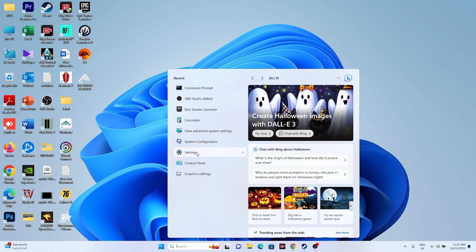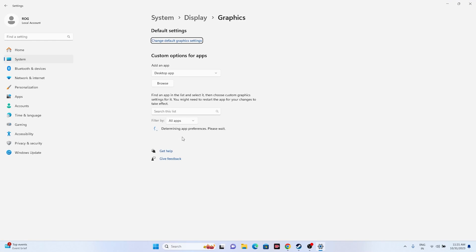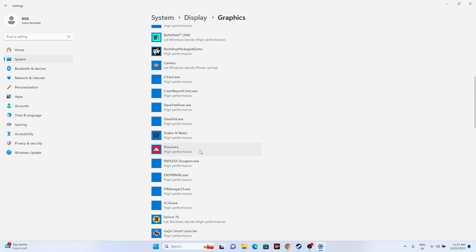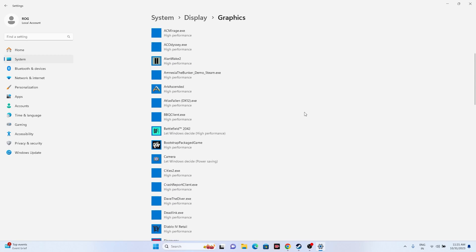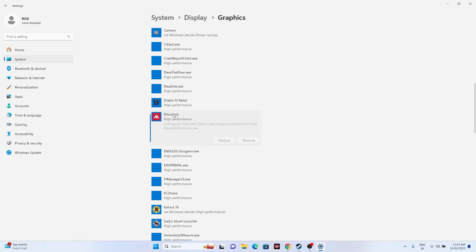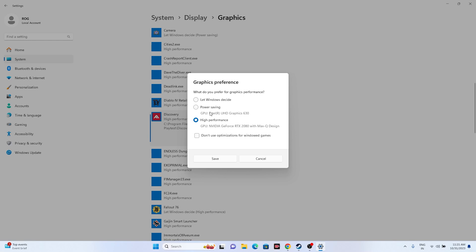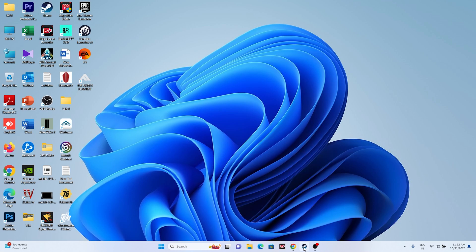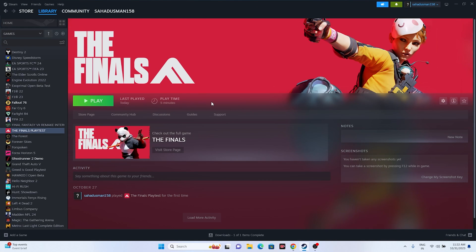Next, run the game on your dedicated graphics card. Search for 'Graphics Settings,' add the game by navigating to its installation folder, then click on the game entry, select Options, and change the setting from 'Let Windows Decide' to 'High Performance.' Click Save, close everything, and try launching the game.